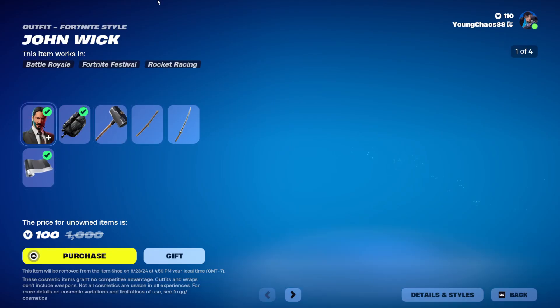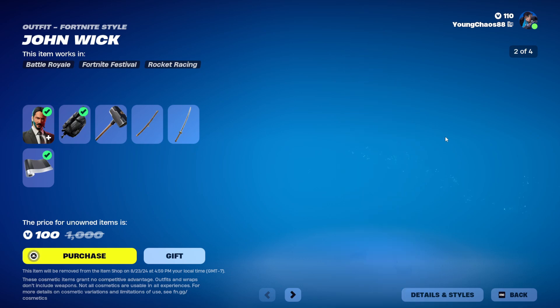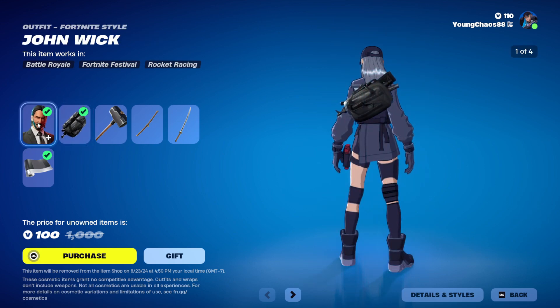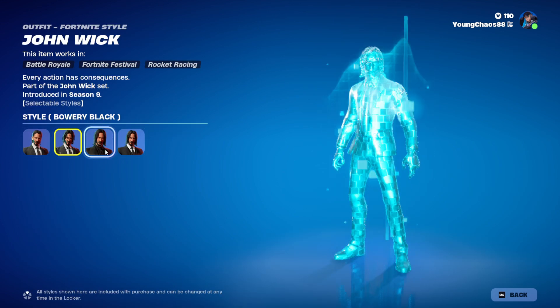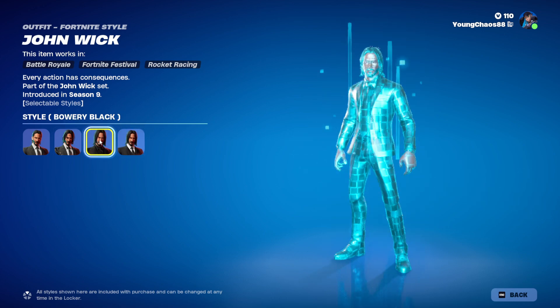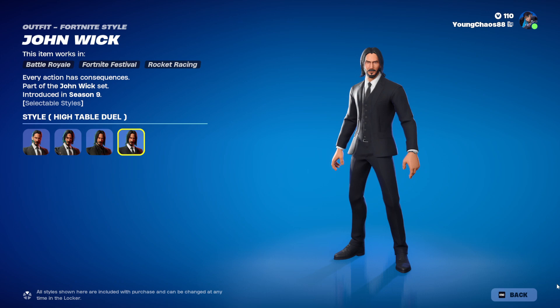The John Wick bundle is a total of only 600 V-Bucks. There are more items in the set, but for the bundle we have the John Wick outfit with the Assassin Pack for 2,000 V-Bucks. It's a pretty cool outfit with styles like the Damage variant, the all-black, and the High Table Dual — very cool styles.